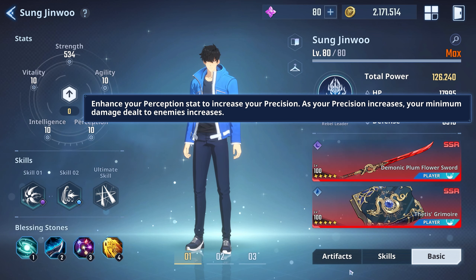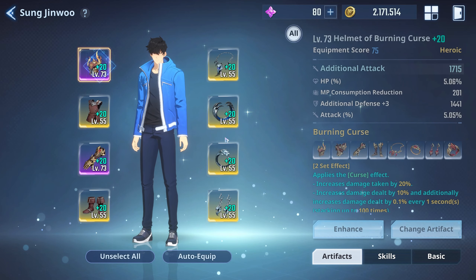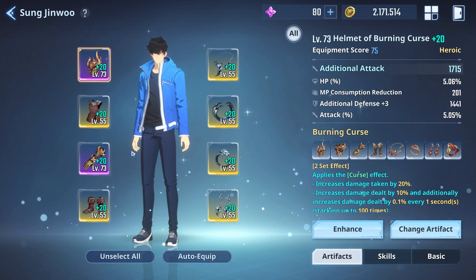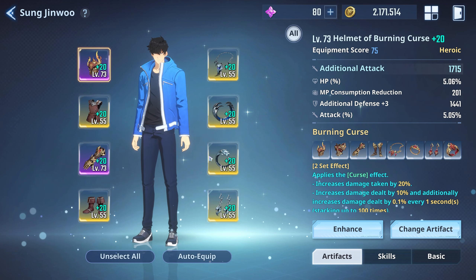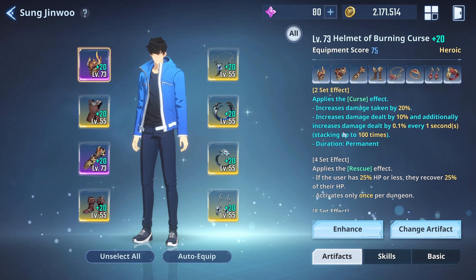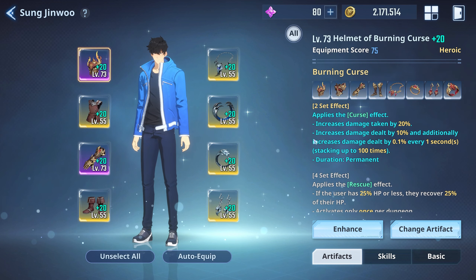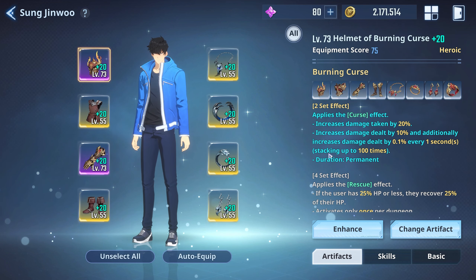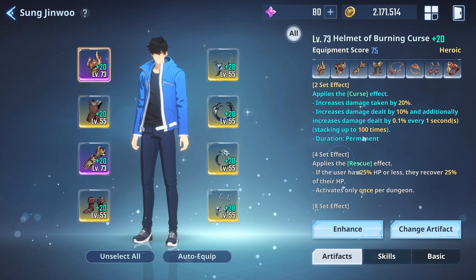Now let's take a look at the artifacts. I have two of them equipped right now because I'm still farming for the other ones. The first one is the Burning Curse set. You honestly can't go wrong with running either of these sets, but I personally am going to run the Burning Curse. The two-set effect: applies the curse effect, increases damage taken by 20%, increases damage dealt by 10%, and additionally increases damage dealt by 0.1% every one second, stacking up to 100 times. That's a permanent 100-stack — very good.